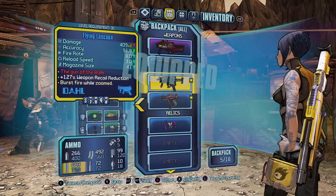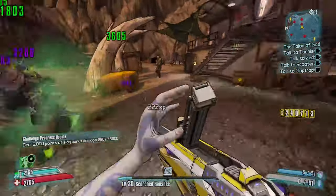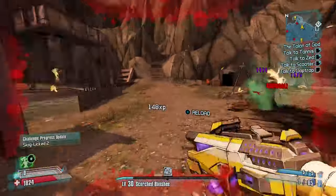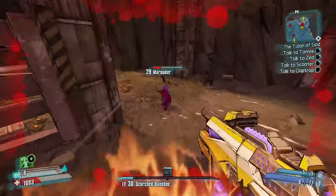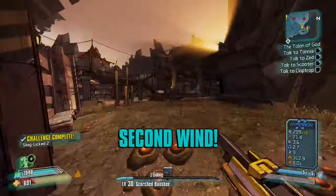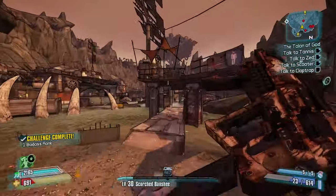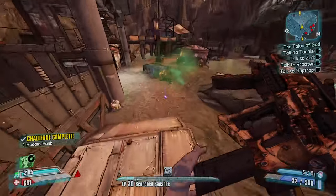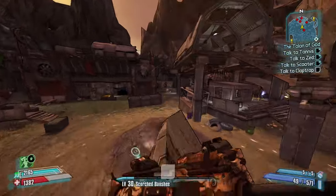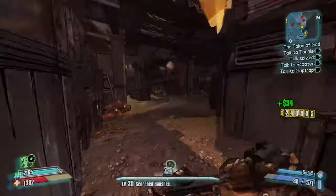I'll show you the Slag Shotgun and the Lascaux. The Slag Shotgun is just really great for slagging — you can run around and shoot them, and it absolutely decimates everyone. These are going to be my favourite type of shotguns. The Lascaux is a pretty good SMG as well. If you pair any of these guns with the B-Shield from the Trees in the Tiny Tina DLC, you'll just absolutely decimate everyone in True Vault Hunter mode.